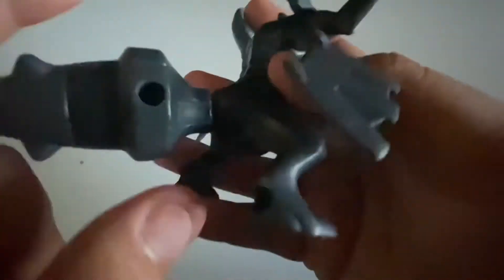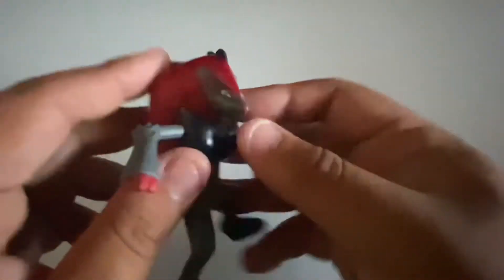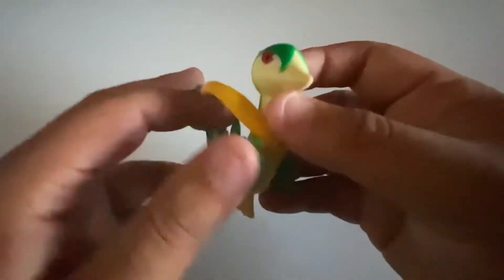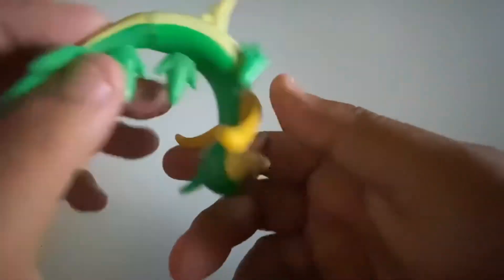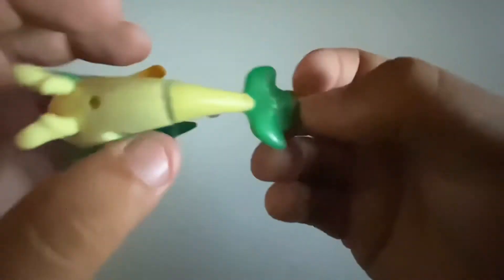Next we have a Zekrom — one of the legendary Pokemon from Black and White. This one's from 2011, I'm guessing from McDonald's when they had the Pokemon toys. Then we've got Zoroark, also from the McDonald's franchise. And we've got a Servine, the second evolution of Snivy — this one is from 2012, it says on the tail.